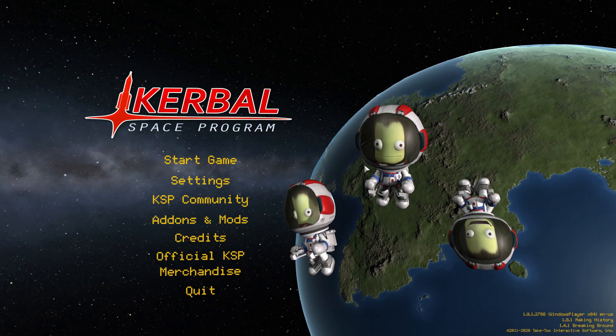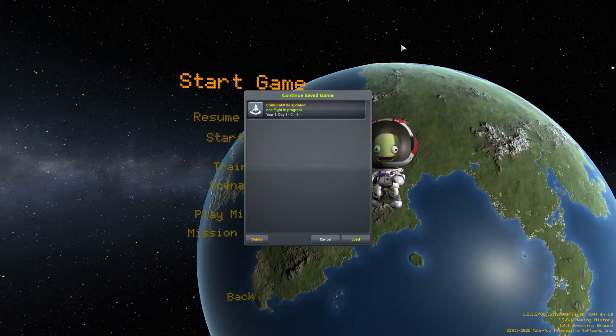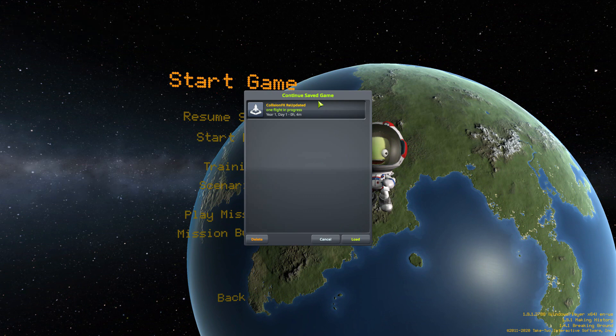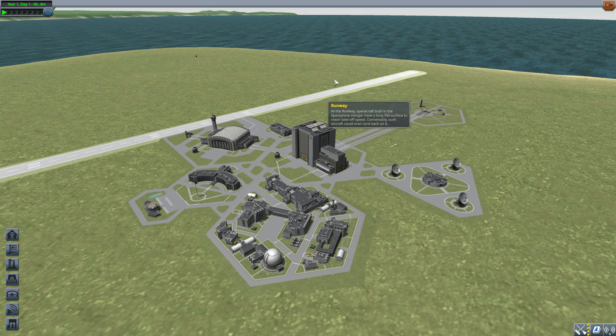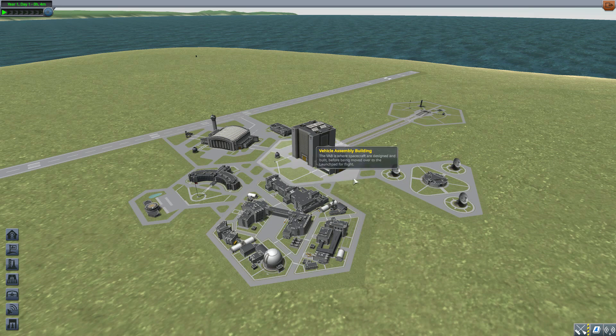Hello and welcome back to Codabo Space Program where today we are having a look at the Collision Effects Re-Updated mod, which is being made by forum user Void Cosmos. What this glorious little piece of work adds to the game are some pretty awesome spark and dust effects for whenever your ship collides and scrapes across the surface. It even comes with corresponding lighting and sound, which really adds a lot of interesting atmosphere to your crashes.